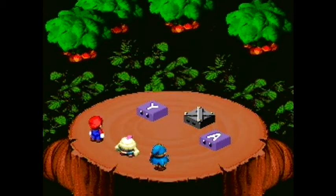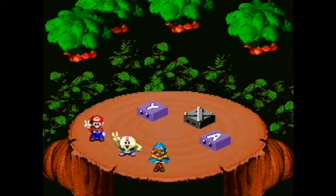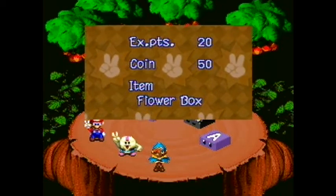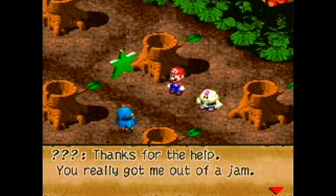We defeated Bowyer — he's not too bad if you have Mario's Super Jump. He gives us a flower box, which is like a flower tavern jar. It restores all of your FP and also adds five onto your maximum FP count.